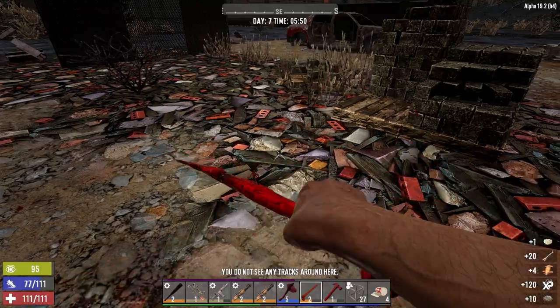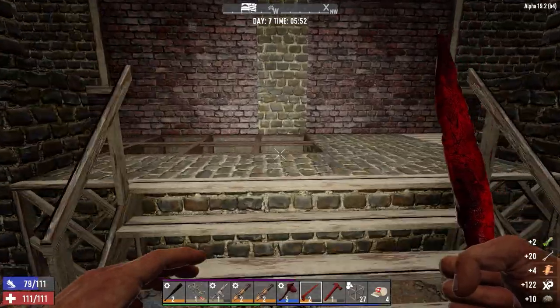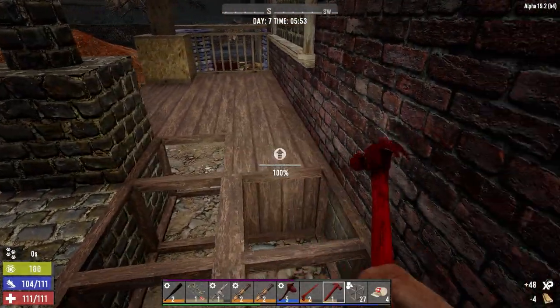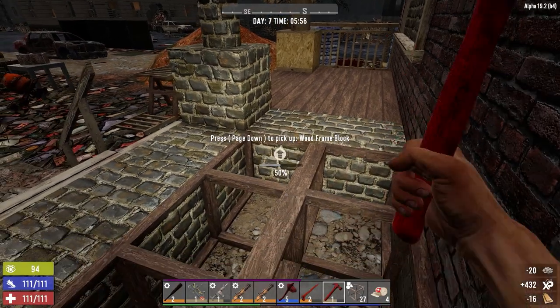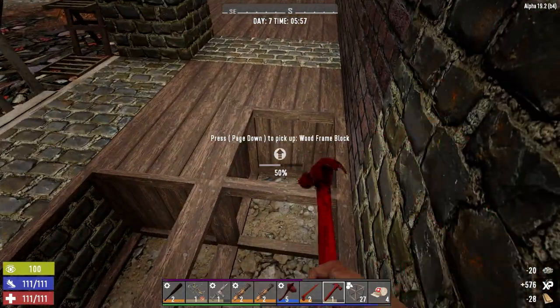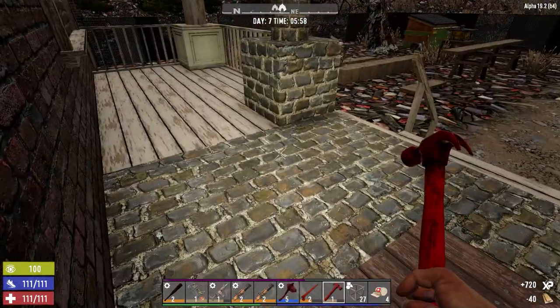I'm thinking primarily because we don't have a ton of zombies — it's only an eight zombie horde night with average zombies. I could make this wood and probably kill them all in one shot, but I want to make it a viable base moving forward. That's why I'm going to reinforce it, although this part here doesn't have to be right now.